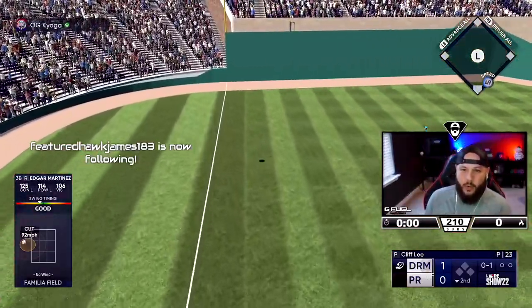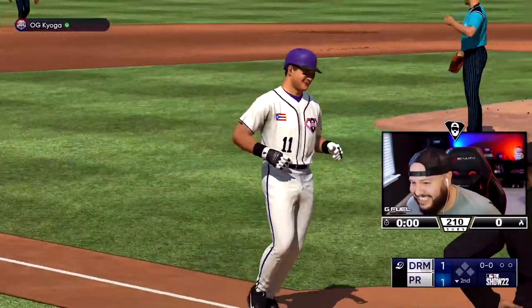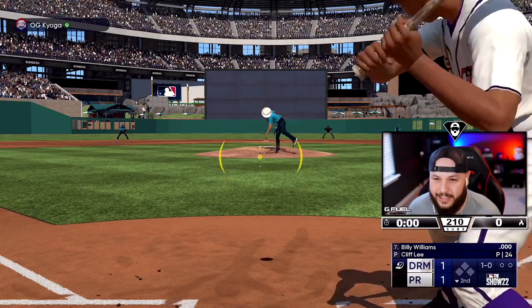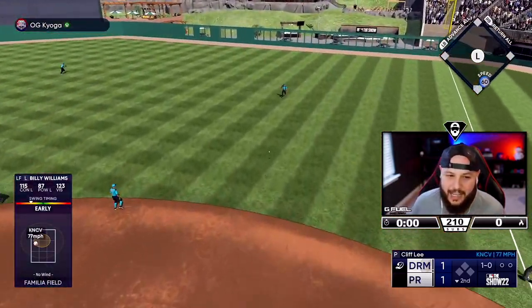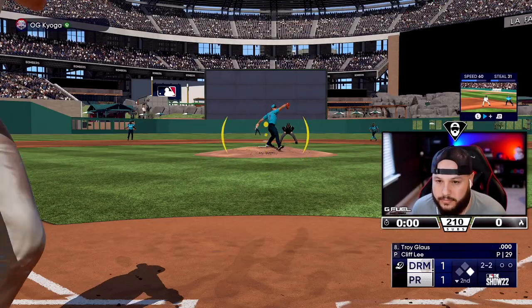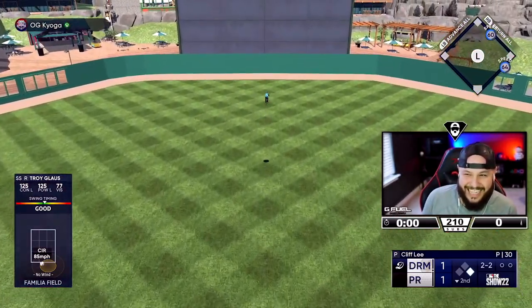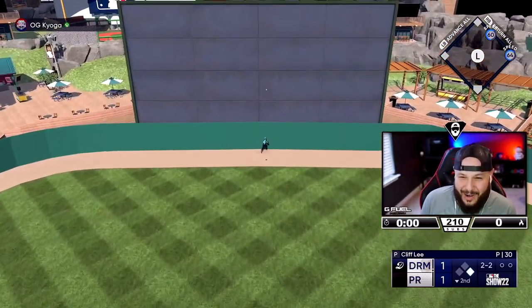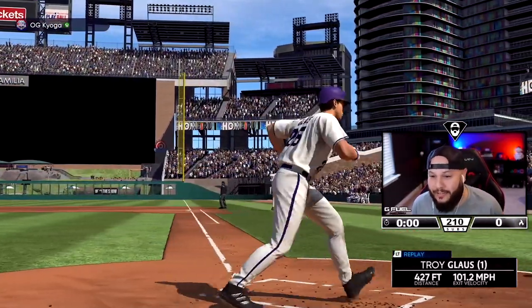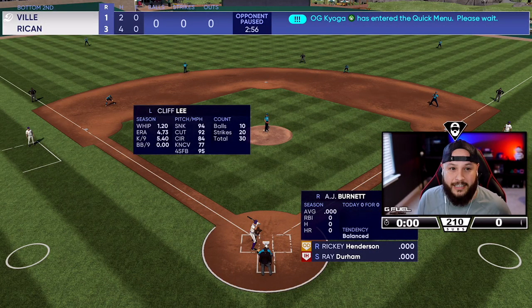Edgar Martinez — stay fair one time... Oh my God, Martinez with a solo bomb! You love to see it, we're tied! Billy Williams is maxed out against righties — we still get a base hit facing the lefty. Then Troy Gloss comes up and hits a two-run bomb! He had two diving plays at short and now a two-round homer. He is maxed out against lefties. We'll take that — 3-1!